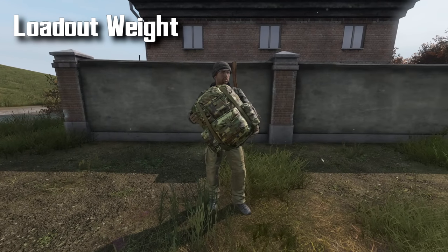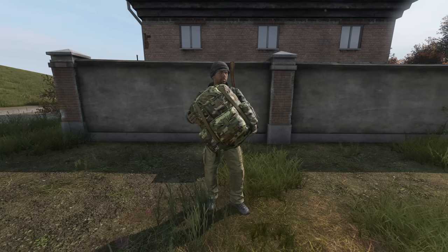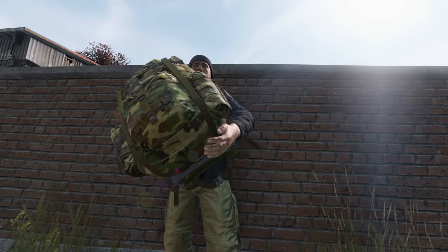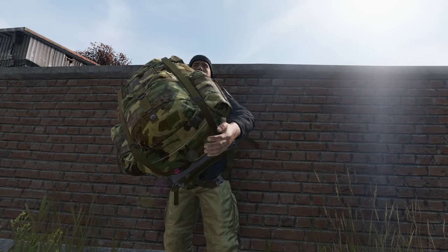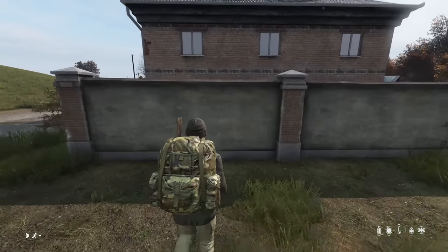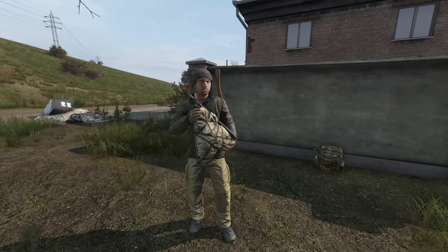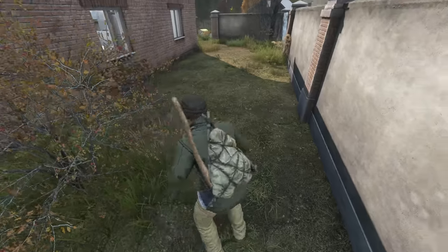Consider loadout weight. The amount of stamina your character has is a direct correlation to how heavy your character is. Weight takes into account all of the clothing, armor, and items in your bag. Holding onto every item you find with a massive backpack will greatly reduce your character's ability to run and may even stop you from vaulting over walls. Consider finding a balance that allows you to run and vault over objects while still carrying your essential items.